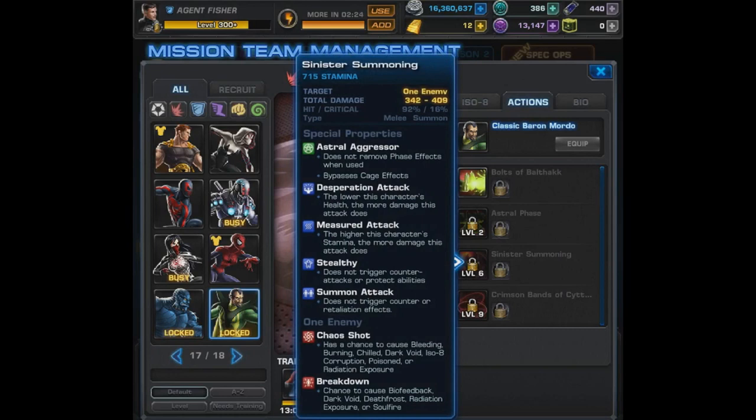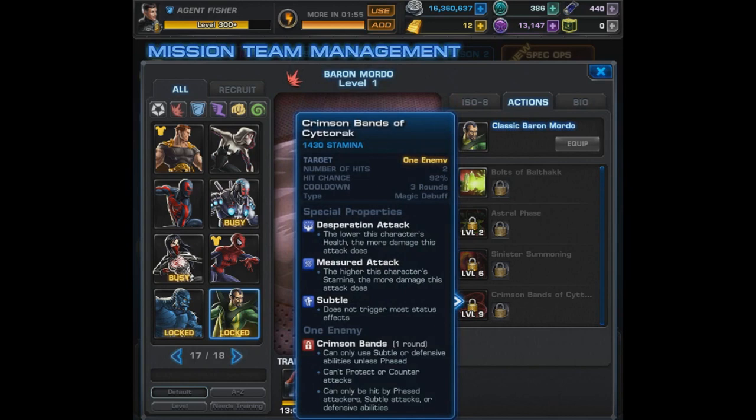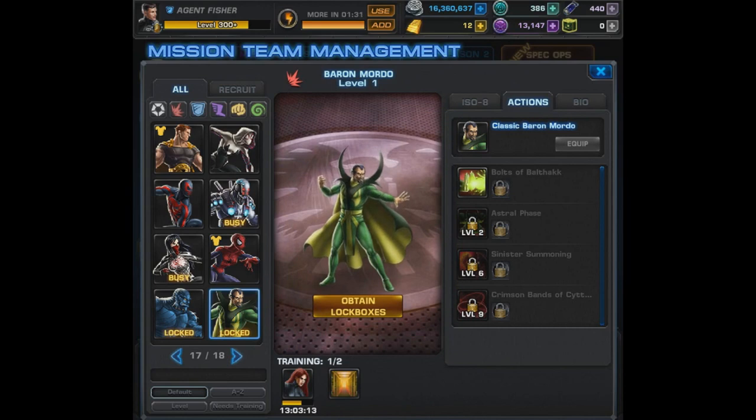For his level 6, it's Sinister Summoning — another summon attack with Astral Aggressor. It has Desperation and Measured, it's stealthy, and remember the cooperative A-ISO for these summon attacks. It applies Chaos Shot and Breakdown, so there's a bunch of debuffs that will really help out his level 1. If his follow-up is his level 1, that's going to be amazing. Then for his level 9, it's the Crimson Bands of Cyttorak — basically his Force Cage. The enemy can only use subtle or defensive abilities unless phased; they can't protect or counter, but can only be hit by phased attackers, subtle attacks, or defensive abilities. Those Astral Aggressor abilities will be able to hit, so yeah — he definitely seems worthy of picking up. It all comes down to comic cover luck though.